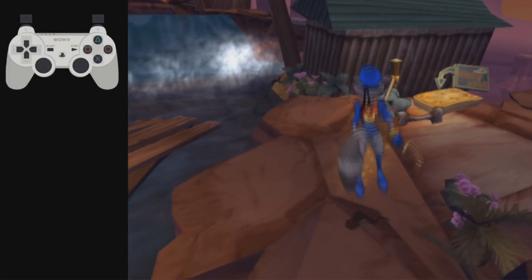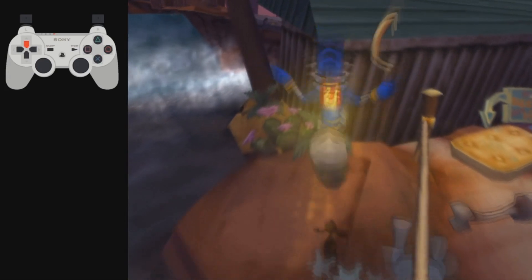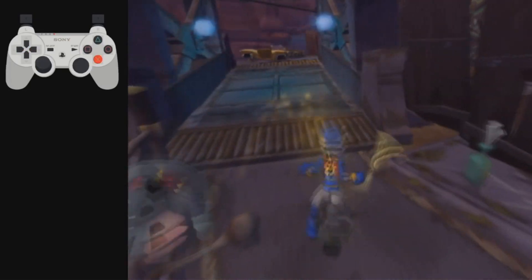This first clip is the regular launch that you normally see people do. This is the most consistent setup, and it's also free. It just uses up and right on the D-pad to guarantee the angle, and then you land over here pretty much every time.